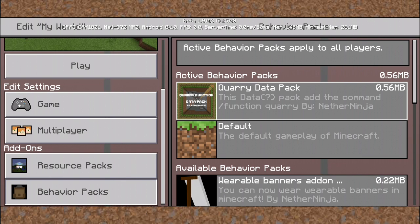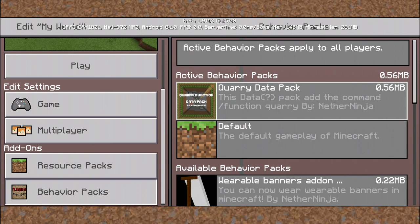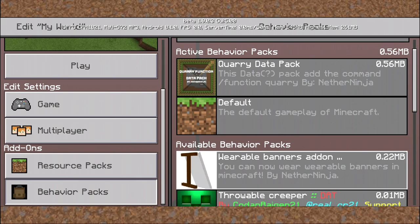By the way, Mojang added function commands as a new feature in Minecraft Bedrock 1.8. They allow you to run multiple commands in a single .mcfunction file. This behavior pack creates quarries with the command slash function quarry. It's really useful if you want to find ores quickly. You can also make your own function if you know how.